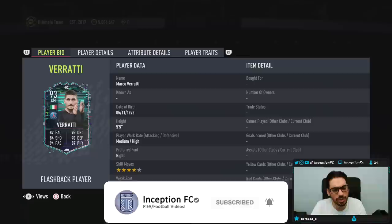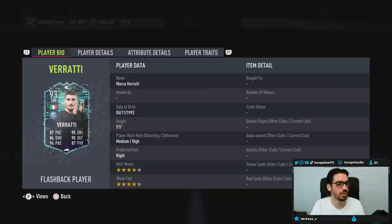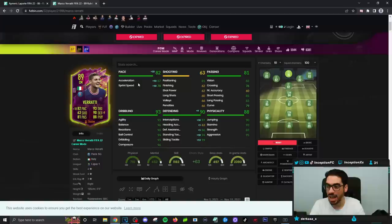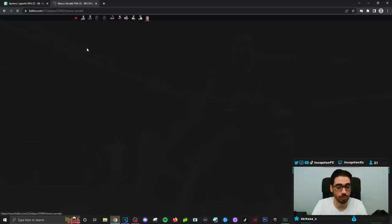Hey guys, it's Inception here and welcome to another video. Today we have the new flashback Verati card to review. If you guys don't remember, there was the Rule Breakers version of this card — there were only two things to work with on that card: his sprint speed was low with the shadow chemistry style, the acceleration wasn't as bad during that time period, and obviously his height, which in certain cases could have been a problem for certain interceptions and tackles. With this Verati card, I do feel like for the meta of the game nowadays he definitely looks really solid.